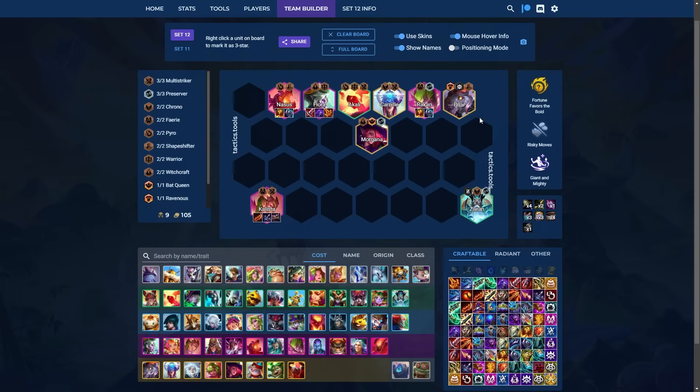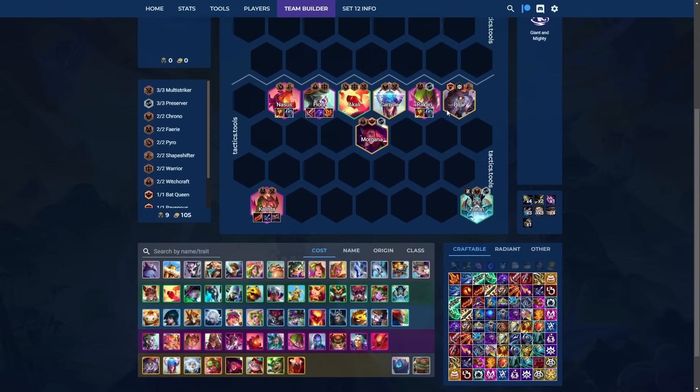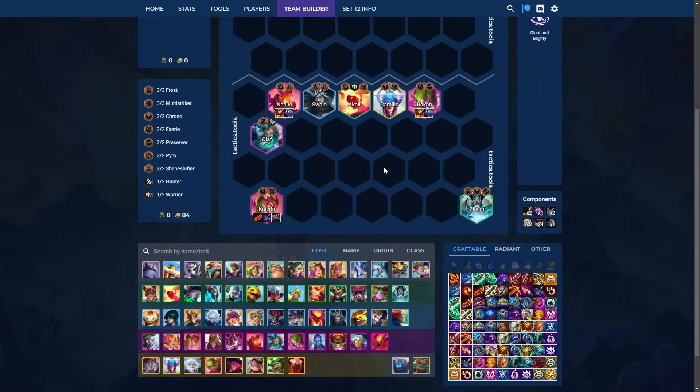You can also play around Olaf. When it comes to Olaf, you're trying to substitute the shapeshifter with Swain and play Olaf over Fiora. This would be something you can play on level 8 if you weren't able to find Fiora 2 but were able to find Olaf 2. It's not ideal, but it's a flex option. Not many people are playing around this line, but I have seen some challengers do it and it works.